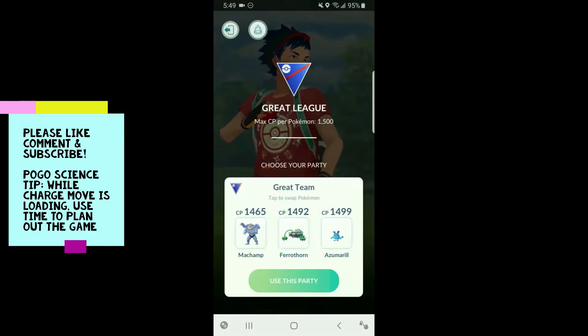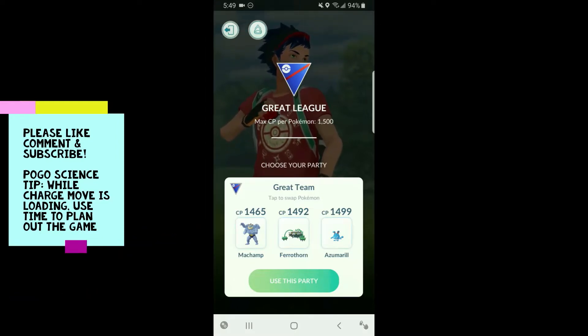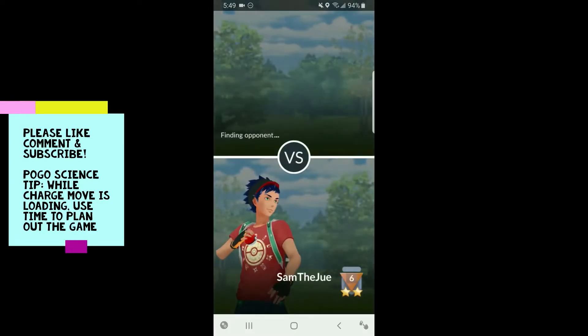We're gonna test out Ferrothorn, as you see there in the middle. I evolved mine and had to use 49 rare candies to get the second move — totally worth it. We're running Shadow Machamp in the lead this time; PvPoke has it listed as number one in the lead position. I've been running it in the back trying to catch people off guard, but let's try it in the lead. In the back we also have Azumarill, our tank.